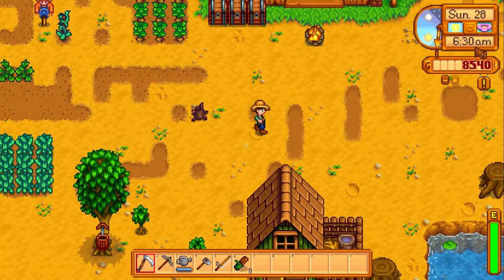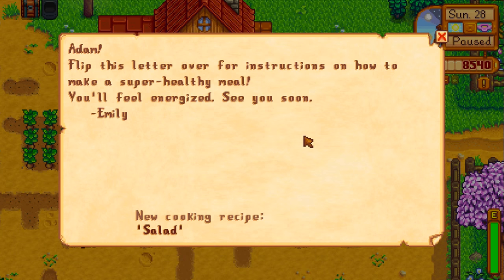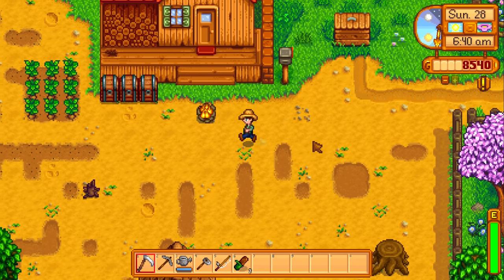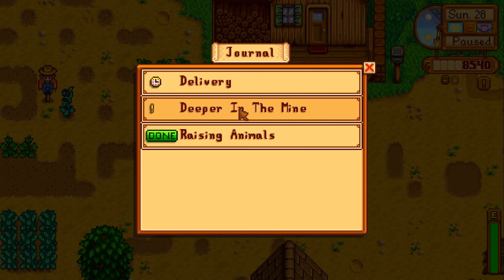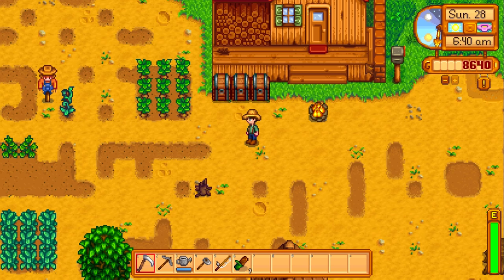We have to wait till 9 — that's when Marnie's ranch opens as well as the blacksmith. In the meantime, I've got some stuff to talk about. Some news about the game. But first, some mail. 'Adam, flip this letter over for instructions on how to make a super healthy meal. You'll feel energized. See you soon, Emily.' She must be happy that I helped her with Hayley. We did complete a quest. Yes, the coop is done! So we got our raising animal quest done and got a little bit of gold for that.